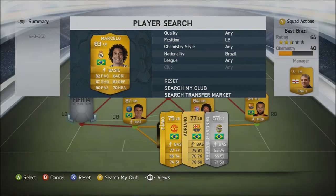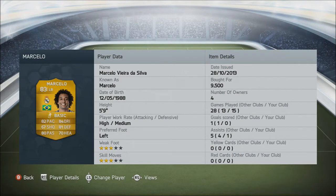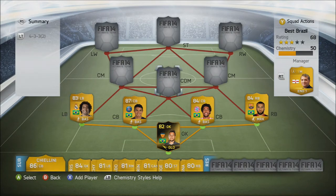At left back we have got the other Liga BBVA pair from Real Madrid. He is 9,500 coins, he's got 3 star skills, 3 star weak foot — however, he's a left back so it's not necessarily important. He's got 82 pace, 84 dribbling and 81 defending, 70 heading and 80 passing, so he is quite a decent left back. Being the highest rated left back in the Brazilian nation, he fitted in — it's just built for the squad.